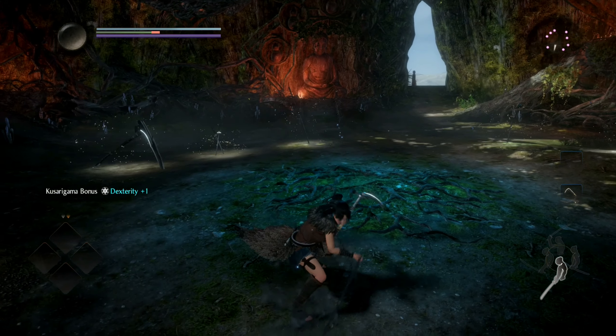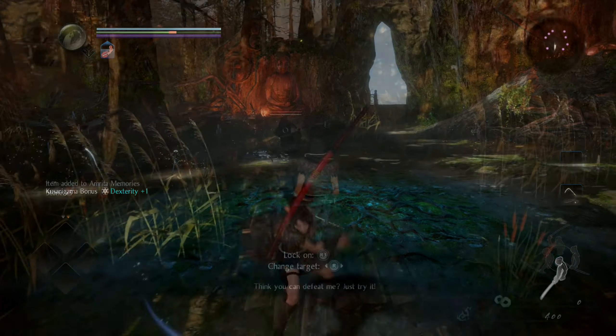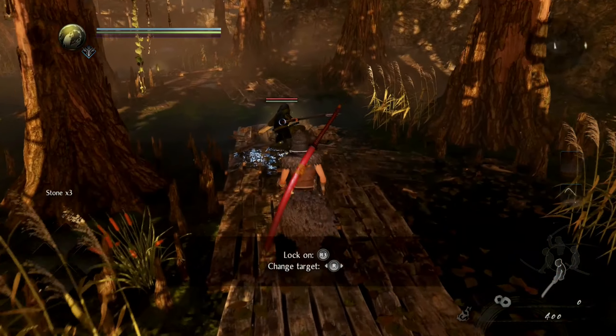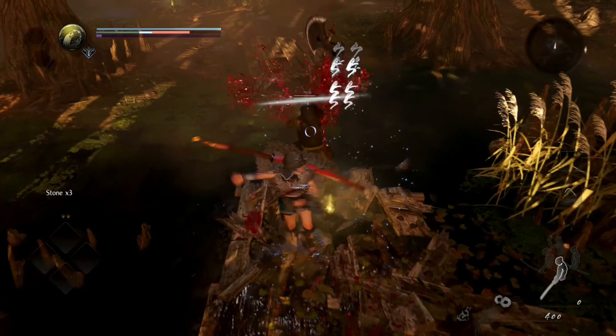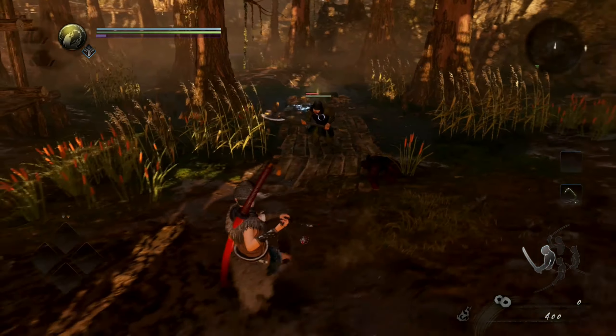Right guys, let's take the Kusurigama out for a spin in the real world. Starting off in low stance for quick attacks. And watch how I quickly switch to mid stance for a bit more range.